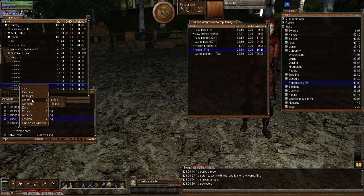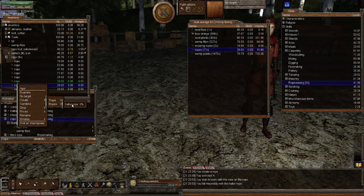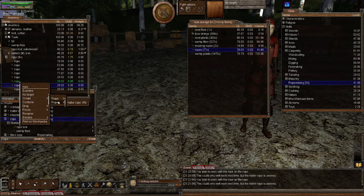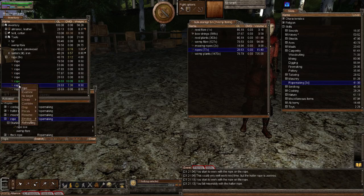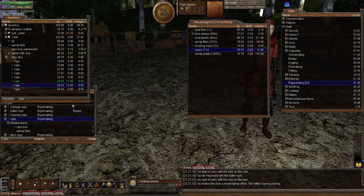I'm going to use the 28 quality rope, which is the minimum I read to you. Activate that rope, right click this rope, create — you see a 6% chance. At 6% you're going to fail miserably, and I'm going to keep doing this to show you what happens. Notice the damage that these ropes are taking.